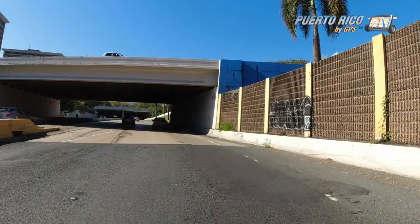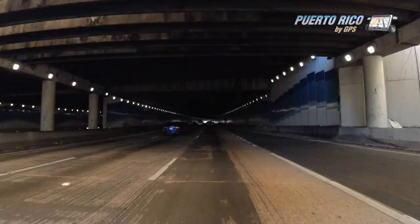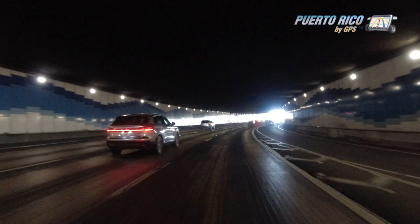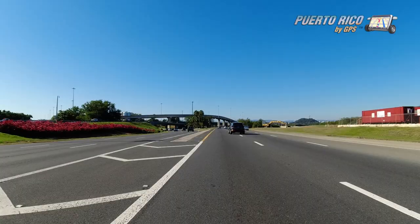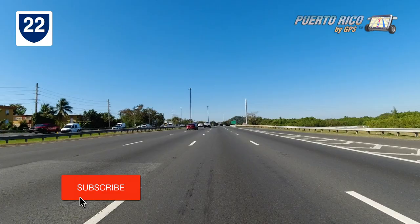This was a head-scratcher for me, because in most places around the world, when you find two exits going towards the same road from opposing directions, one will be labeled A and the other will be labeled B. But here, they're named the same. Anyhow, you'll end up in the Minillas Tunnel going towards Road 18. About two miles later, you'll arrive at a fork connecting with Road 18 on the left and 22 on the right. Continue on 22 for about 5 or 6 miles until you reach exit number 10, connecting with Road 5 going south.